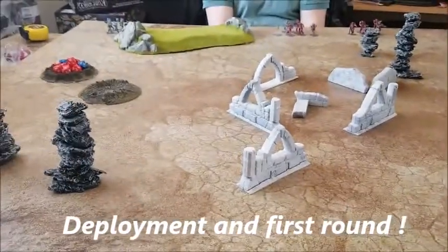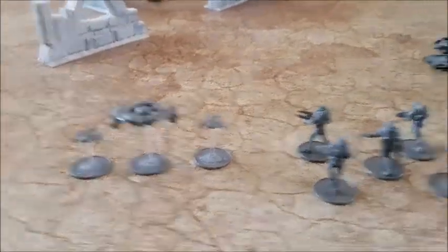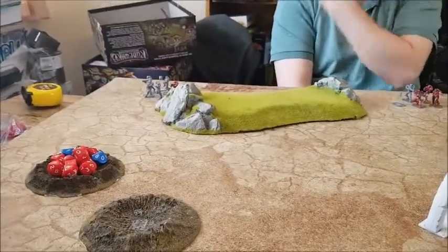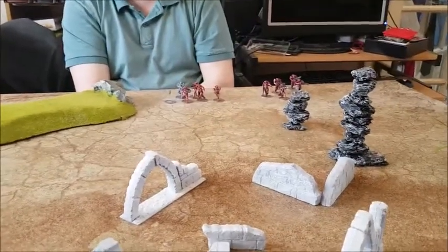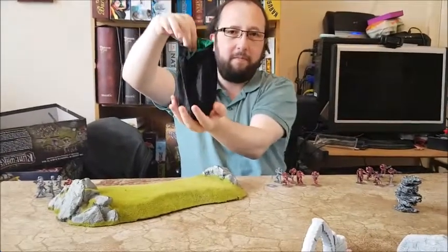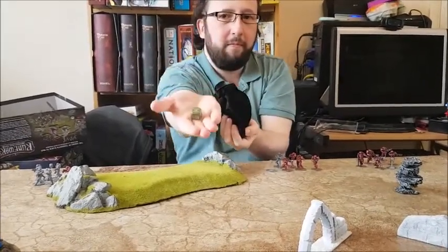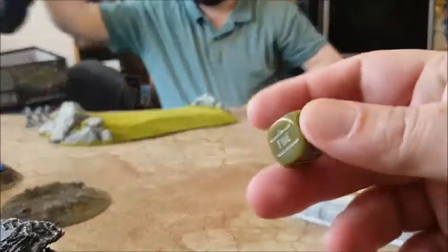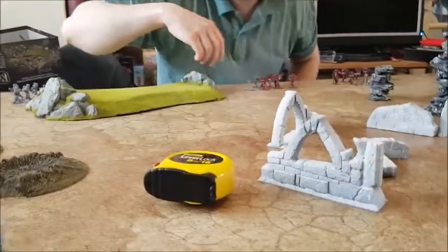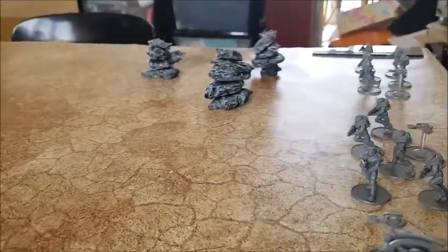So this is deployment. I've deployed mostly on the right flank - I've got my big plasma drone and my two strike teams on the right flank. Molo deployed his first unit down there, hence why I moved right, and he's got two more units centralized. If you're not familiar, this is a very similar system to Bolt Action. Each unit provides you with an action dice - we've got three each, so there's six dice in the bag in two different colors.